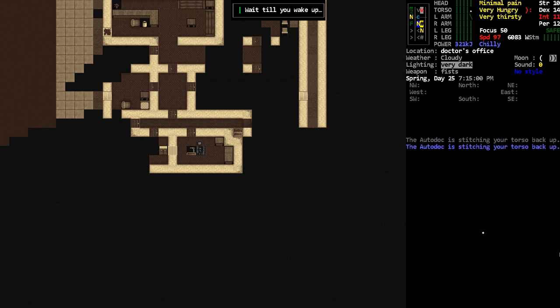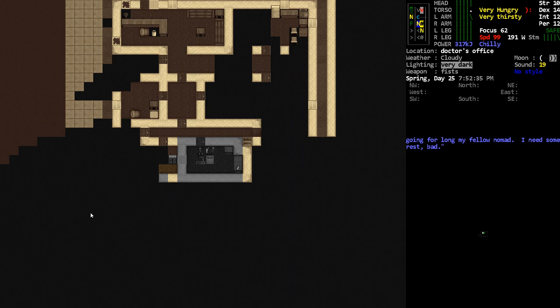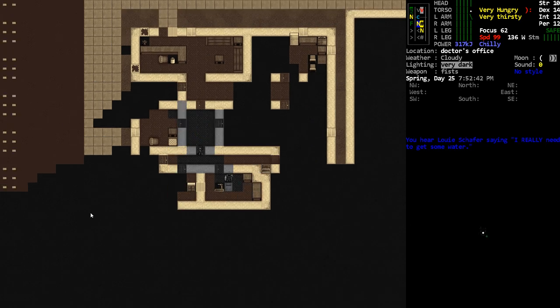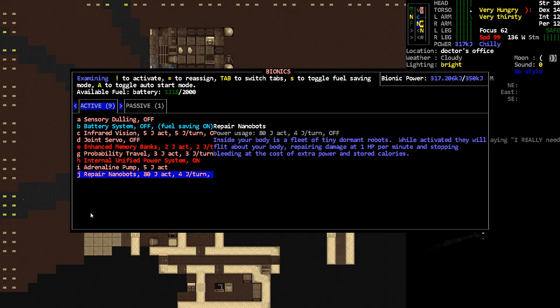That means we're going to be an unstoppable machine as long as we're managing our pain and our power. Zombies drop batteries pretty consistently, or items that have batteries in them, so I think we could essentially fight indefinitely with this. Let's see what we can do with this thing. If I turn this on — the power drain is 80 joules to activate, four joules per turn.